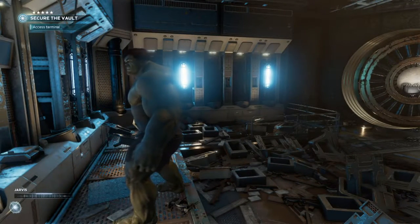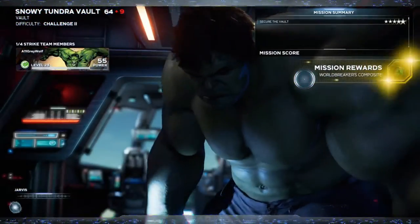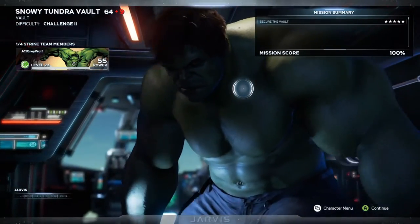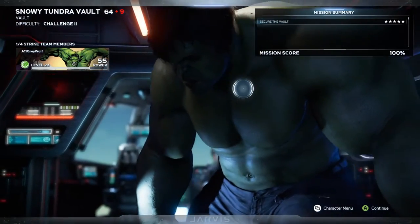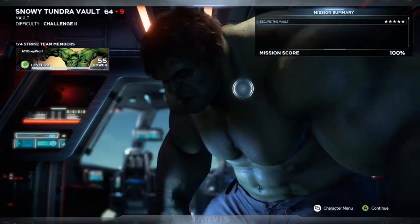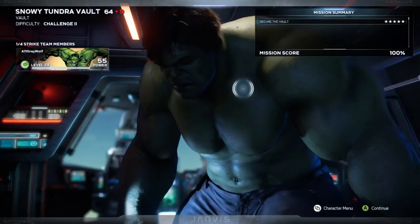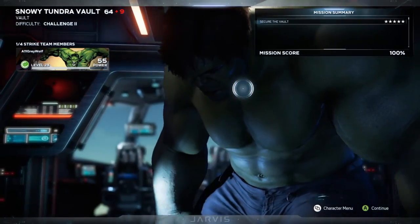Mission success! Successfully secured the vault and kept it out of the hands of AIM. End mission dialogue from Jarvis: 'Him will be thrilled — the resistance has been hurting for resources, excellent work Avengers.' A legendary drop — let's go! Agents in the field will continue searching for more hidden vaults — hint hint, more vaults to do! I hope you enjoyed the video — if you like the content please give it a like and I'll put out more Marvel's Avengers mission videos. Hope to see you on the next one!